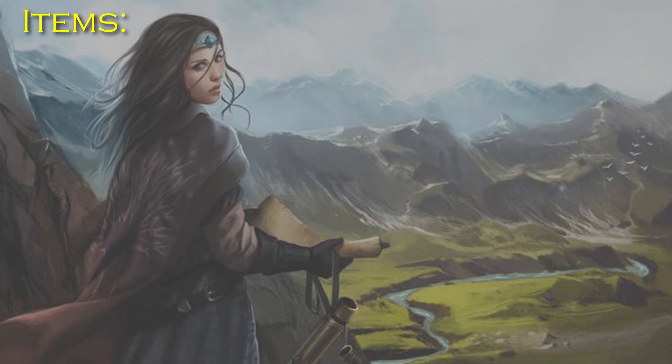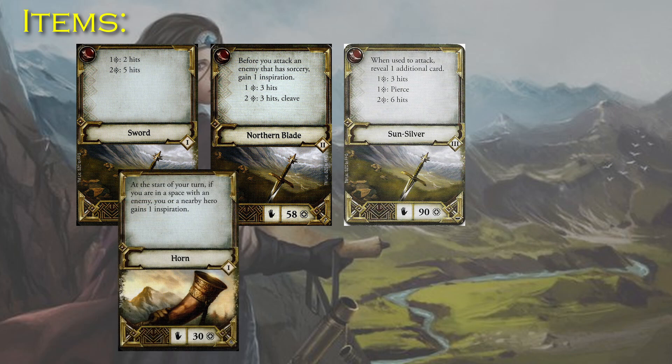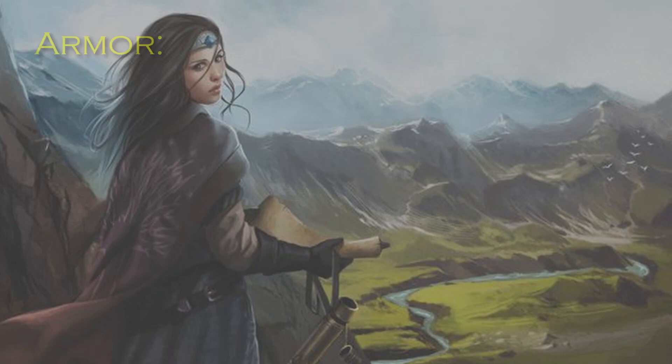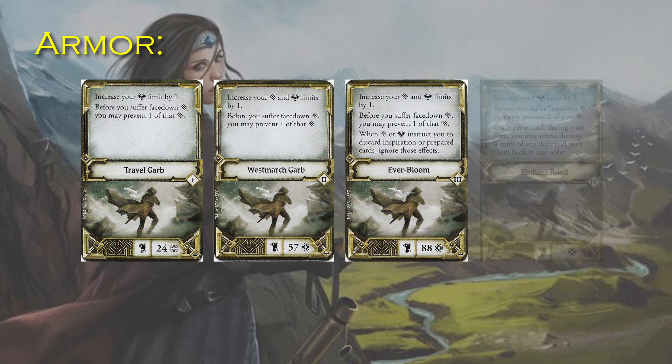The recommended weapon is the sword, which should be upgraded to Northern Blade and then Sun Silver. In the offhand, the horn can be upgraded to Sentry's Horn and then Clarion Call. The recommended armor is Travel Garb, which is alright for her, but I won't be recommending it in any of the other builds. If you do take it, I would upgrade it to Westmarch Garb, then Everbloom, and finally Endless Road.